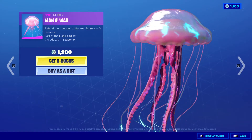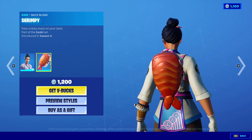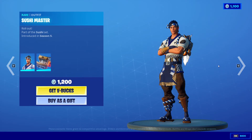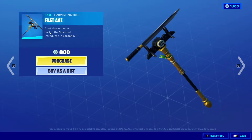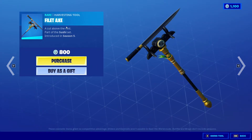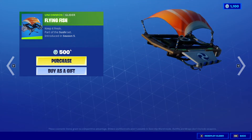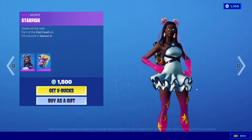Next we got the Maki Master with Shrimpy back in the item shop, 1200 V-Bucks. And Sushi Master with Chef's Choice, 1200 V-Bucks. Fillet Axe, 800 V-Bucks from Season 5. Flying Fish one more time — 500 V-Bucks from Season 5.